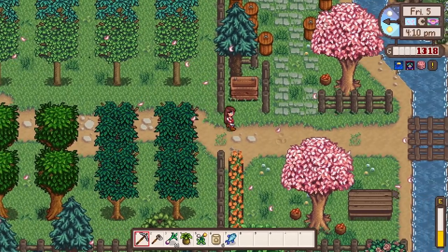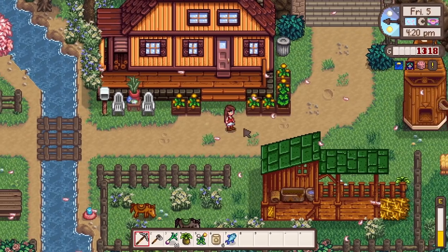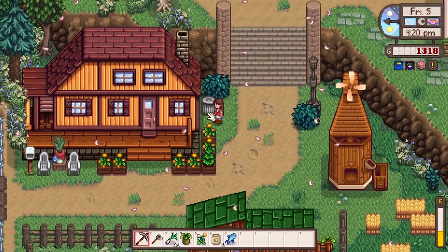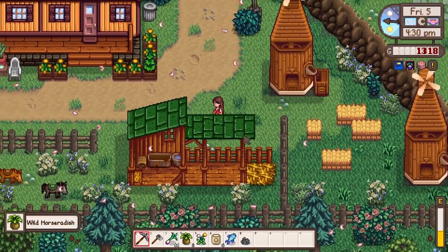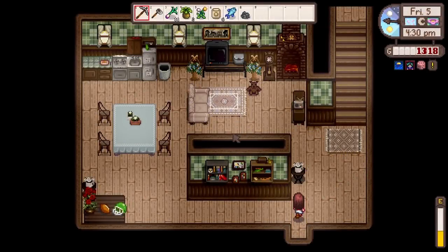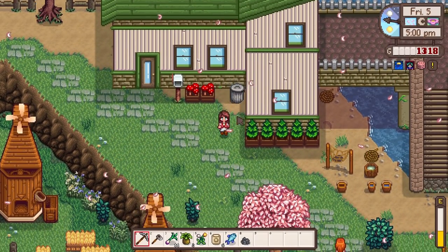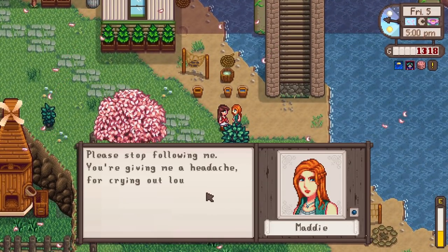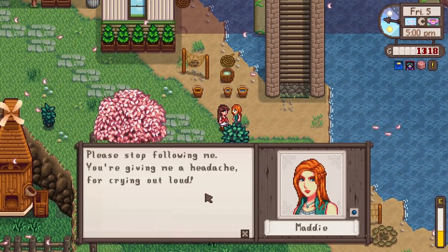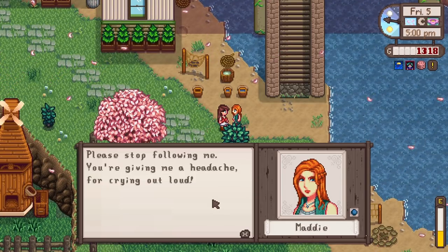I wish we could harvest from their stuff, but it makes sense that I can't - you wouldn't just go into someone's farm and take things from their trees. That would be out of order. Just checking if there's anyone else I could meet in here - oh my gosh, their house is so cute! I think I'm going to head back; it's getting a bit late to go to the mines. I can talk to Maddie again. 'Oh my god, please stop following me, you're giving me a headache!' I mean, I wouldn't say I've been following you, but okay.